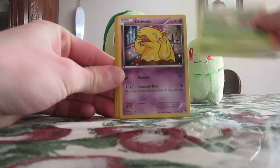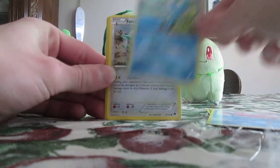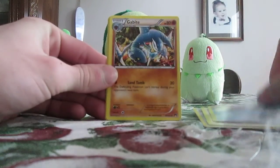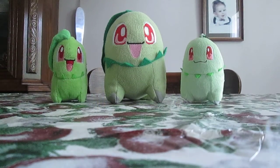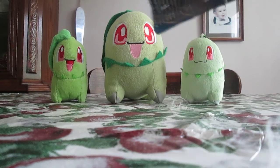This pack starts off with Petilil, Drowzee, Corsola, Froakie, Farrowseed, Stantler, Slowbro, Gabite, Meowth Super Reverse Holo — which is a rare, so that's nice — and a Ferrothorn. It's been about the worst Breakpoint pack video that I've ever done.